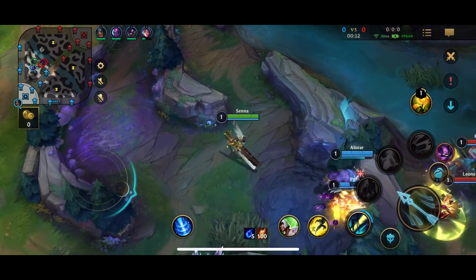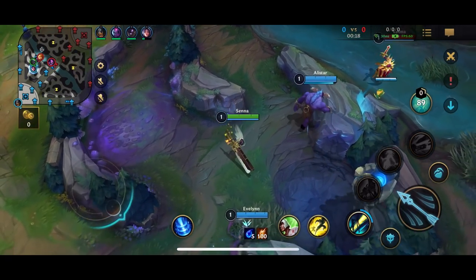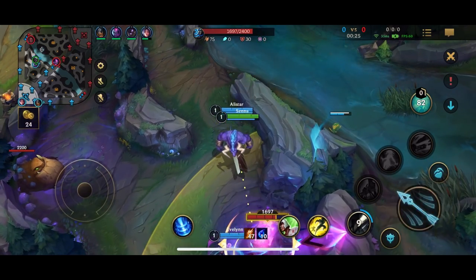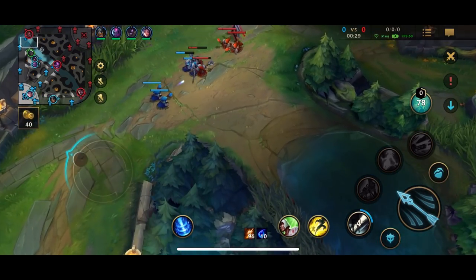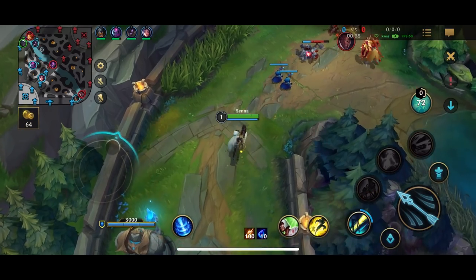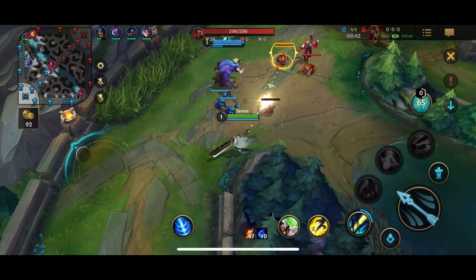Basic attacks reduce Piercing Darkness's cooldown by one second, which is nice. The target range is 600 to 1,300 depending on the number of souls — though this may differ in Wild Rift. The second ability is Last Embrace — Senna sends forth a wave of black mist which latches onto the first enemy hit, dealing physical damage, and after a one-second delay the target and all nearby enemies are rooted.